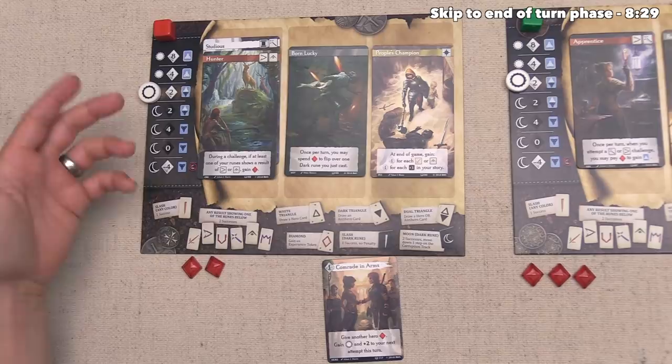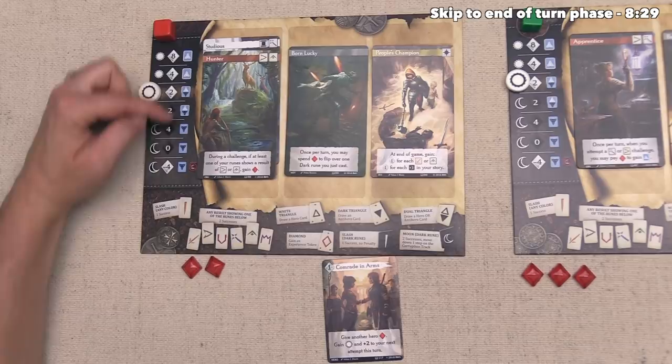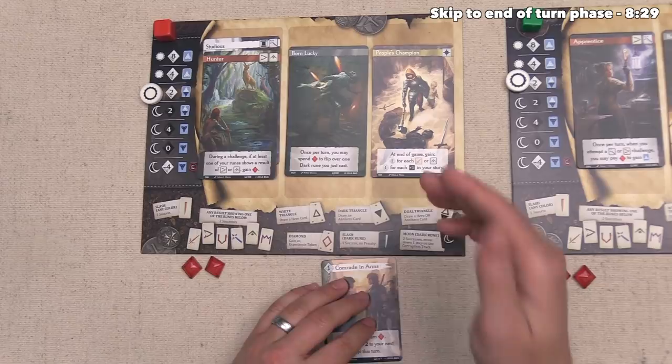Whenever you see white diamonds, those are triumph points, and black diamonds are tragedy points — both equal victory points at the end of the game unless modified by other cards. On the right-hand side you see another important symbol showing whether you can play hero or anti-hero cards. At the start we are in the white-black spot, meaning we could play either type. As we become more corrupt or more virtuous, this might restrict our ability to play these cards.